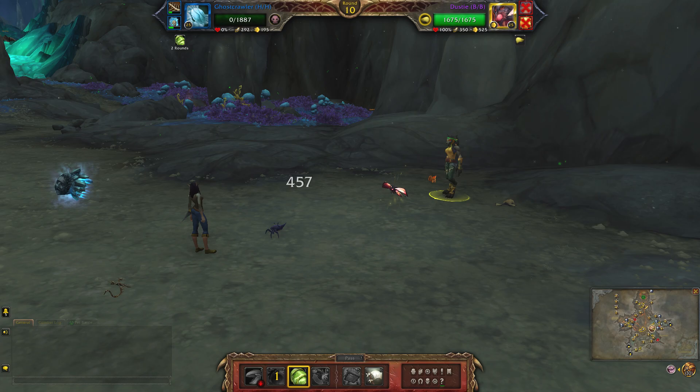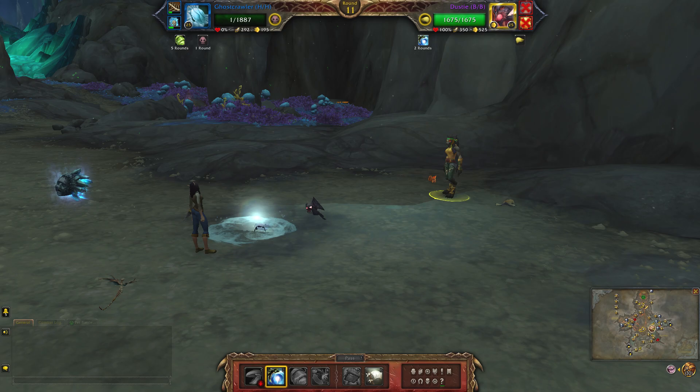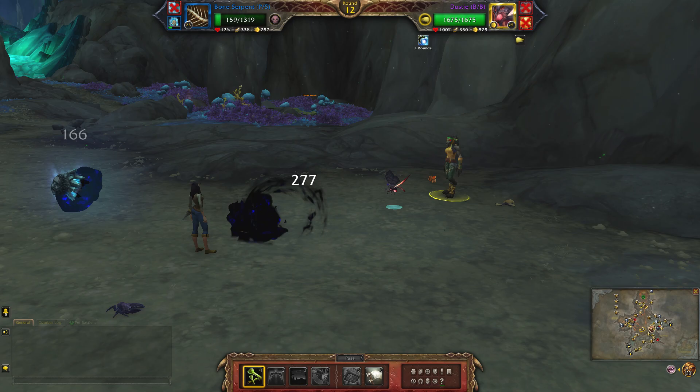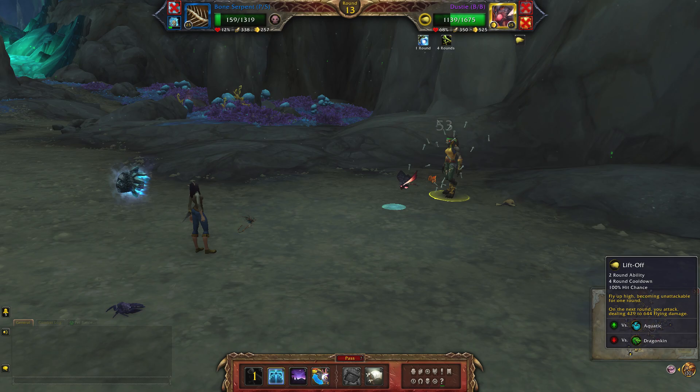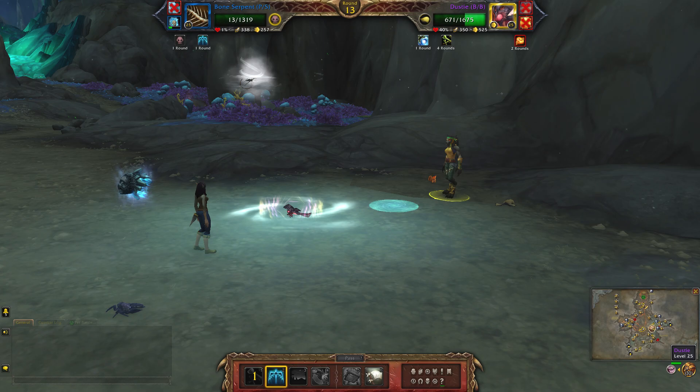Use shell shield again, then whirlpool. Bring back your first pet, use bone barrage, then liftoff twice.